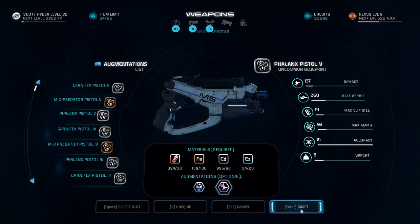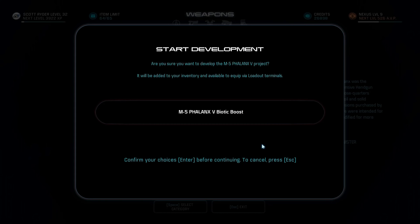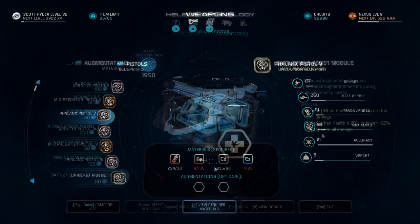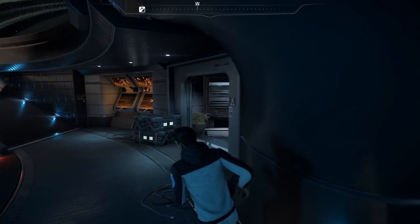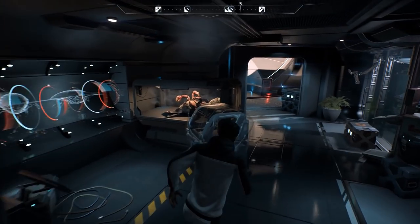A word of caution: while augments are powerful, they are finite. Once you research an augment and use it by crafting it into a weapon or armor piece, you can never research that particular augment again. What it does do is add it to the loot pool of augments you can find out in the world — containers, caches, rewards, stuff like that. So if you have a great idea, save it for at least a level 4 weapon, or on the flip side, make it very early and craft it as a level 1 so you have plenty of time to find a replacement.